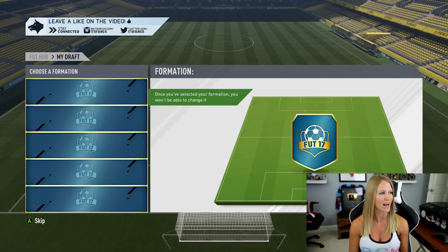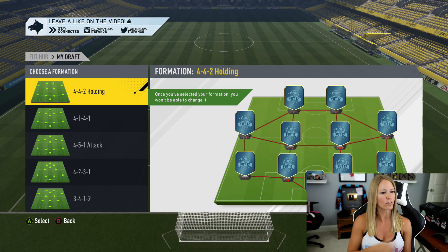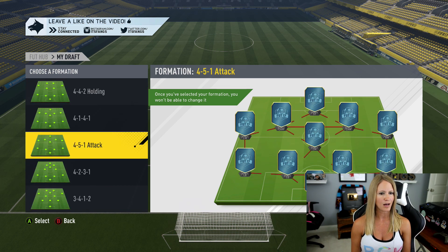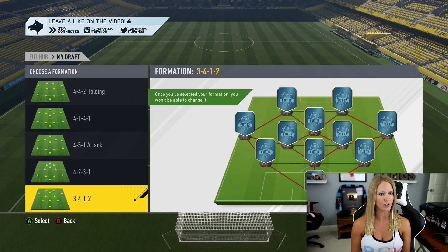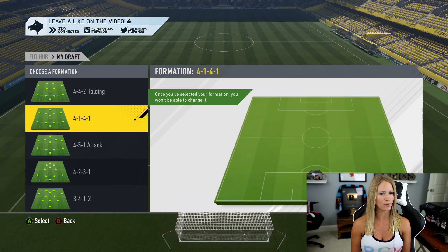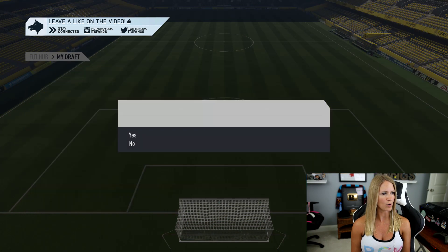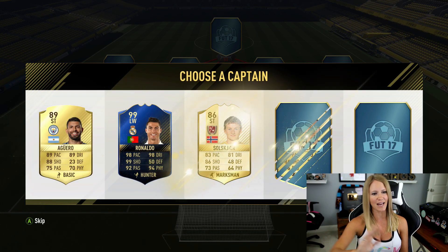Alright, so we're going to start with our very first draft. Formation options going through: 4-4-2, 4-5-1, 4-1-4-1, 4-2-3-1, 3-4-1-2. I hate when they don't have a left wing and a right wing — it actually peeves me big time. I'm going to go with the 4-1-4-1. We're going to start off with our draft captains for today.